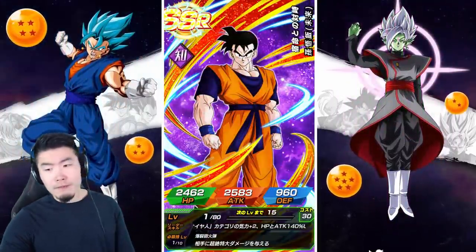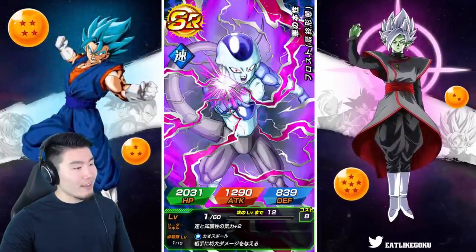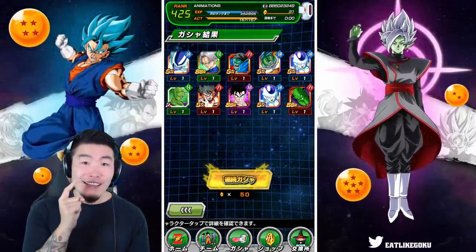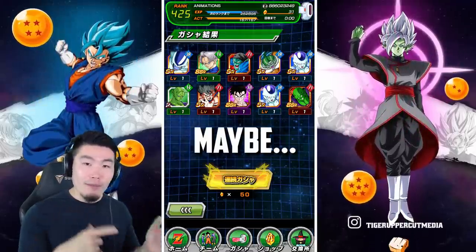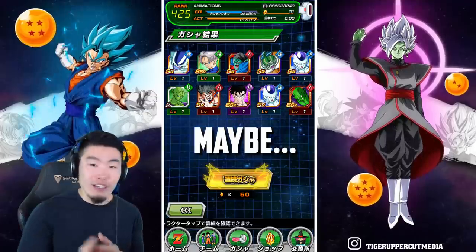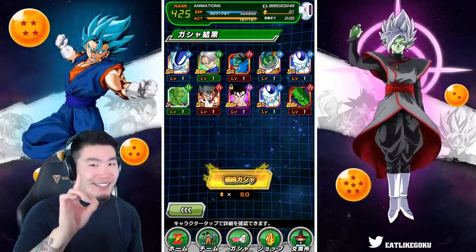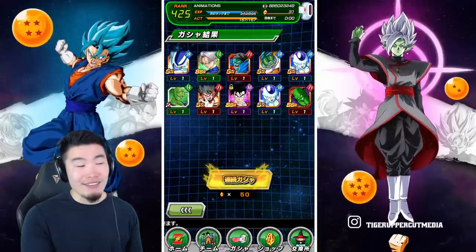Yeah! We got the Gohan again! So I'm going to say right now — that alternate summoning screen is a guaranteed new featured unit. So if it's the Gohan banner, you're getting the Gohan. If it's a new Rosé, you're getting a new Rosé. Whatever it is, you're getting that new card. I don't know for a fact, it's not 100%, but it happened twice.